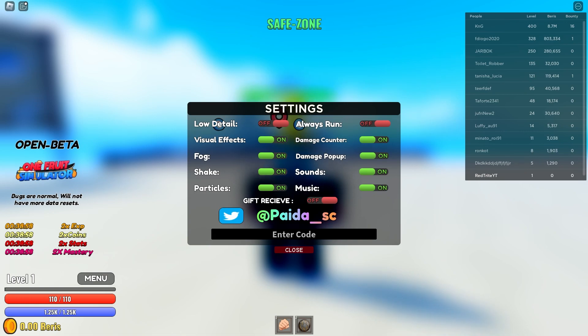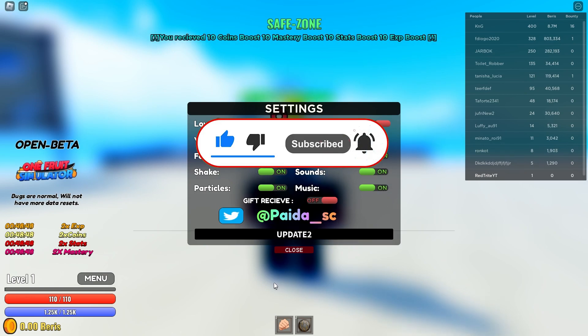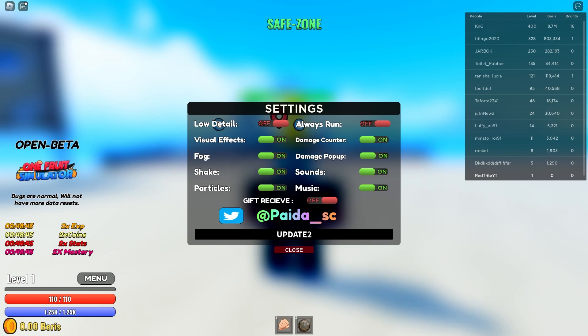So our first code is Update 2. Update 2 gives you 10 coins and 10 mastery and a bunch of other boosts.